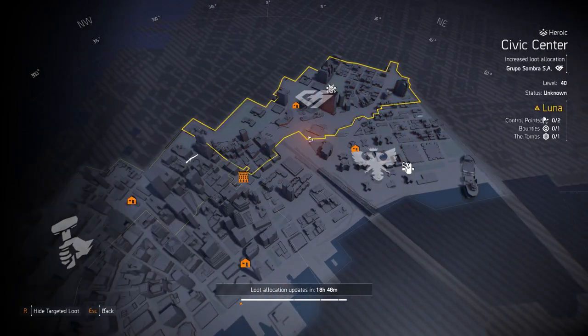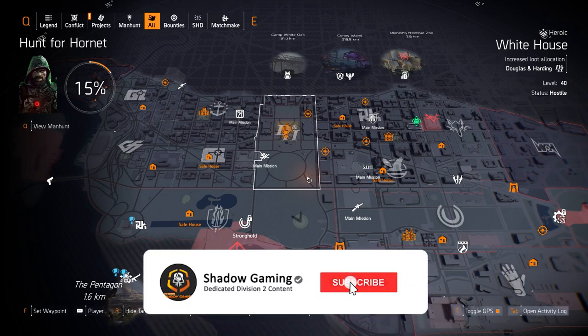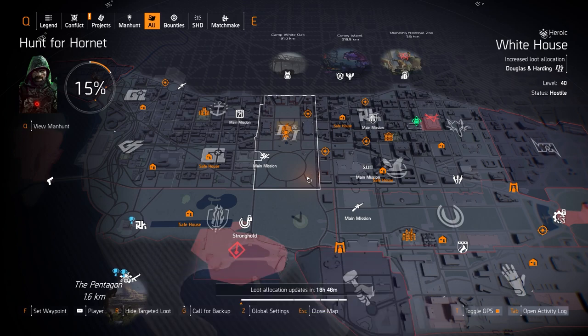Of course you can farm all this other stuff in DC or New York City — that's all personal preference. That was the targeted loot today, thank you for watching. Be sure to subscribe and like if you enjoyed, and click the join button below for further support. Check out the Discord and clan in the pinned comment section below. Take care agents — this is Agent Shadow signing off. I'll see you in the next video.